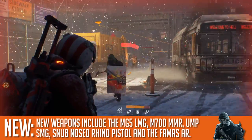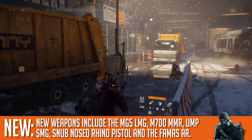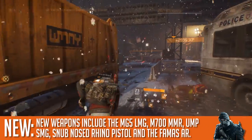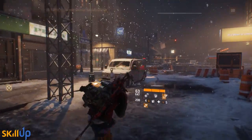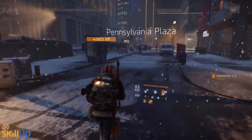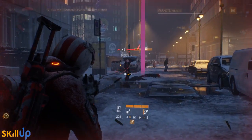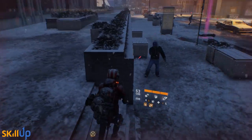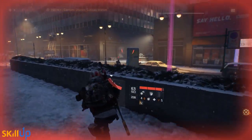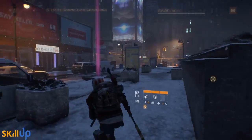A number of new weapons have been added to the game: the MG5 LMG, the M700 marksman rifle, the UMP submachine gun, the snub-nosed Rhino pistol, and the FAMAS assault rifle — one I'm particularly excited about. Four new named weapons have also been added: the Golden Rhino snub-nosed pistol, the Urban MDR assault rifle (formerly known as the Blind Battle Rifle), and the Tommy Gun and the Thompson, which are the same weapon with two different variants.